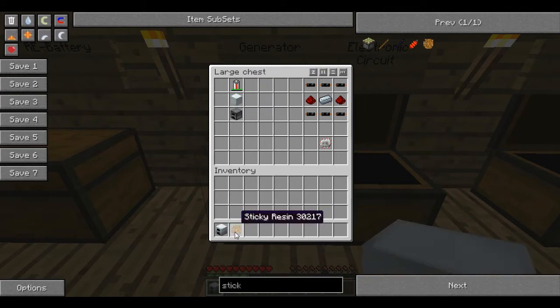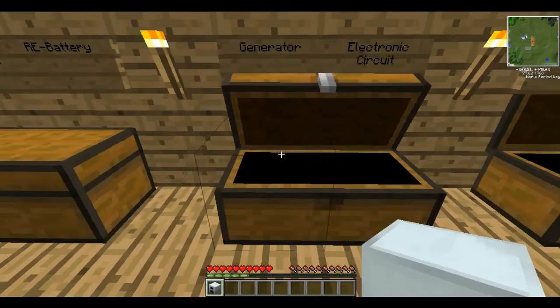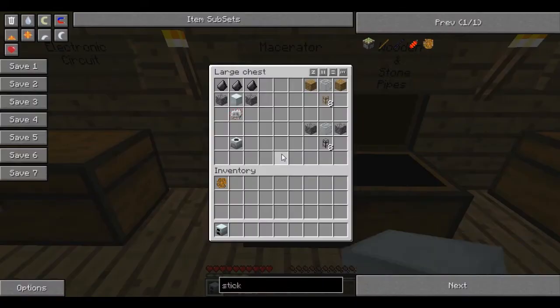So I'm going to take this with me because I'll be showing you how to use it in a bit. Now, to start to build a macerator, you'll need an electronic circuit, which is one of these little funky things. It's just a couple of wires — six wires — a couple of redstone, and a refined iron in the middle. Once you've got that, you can build a macerator.